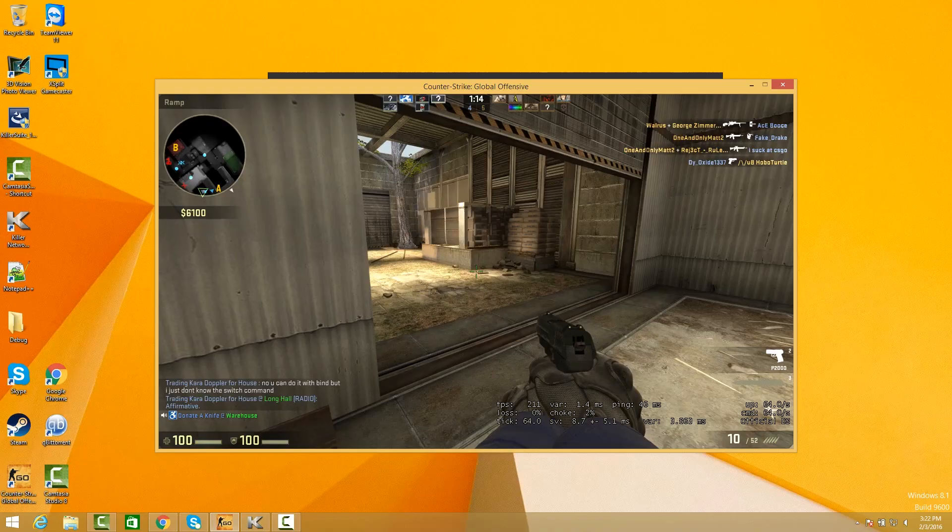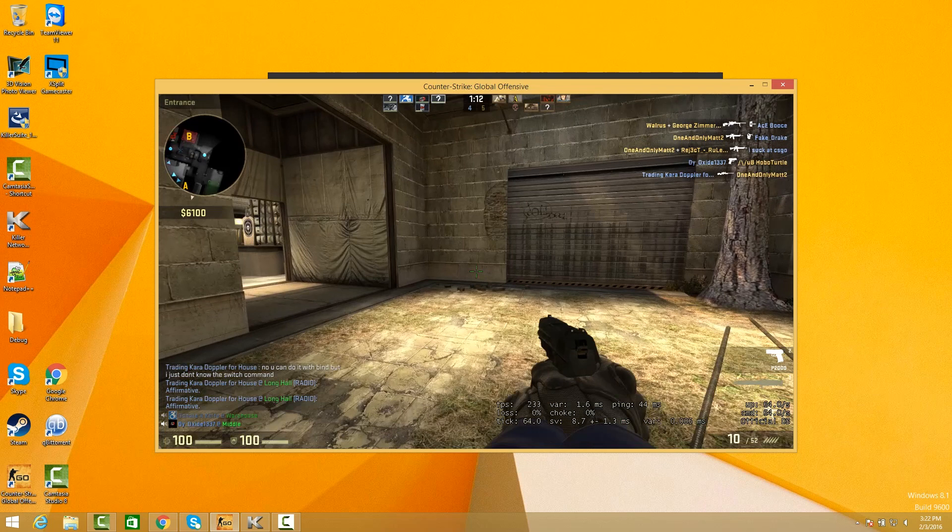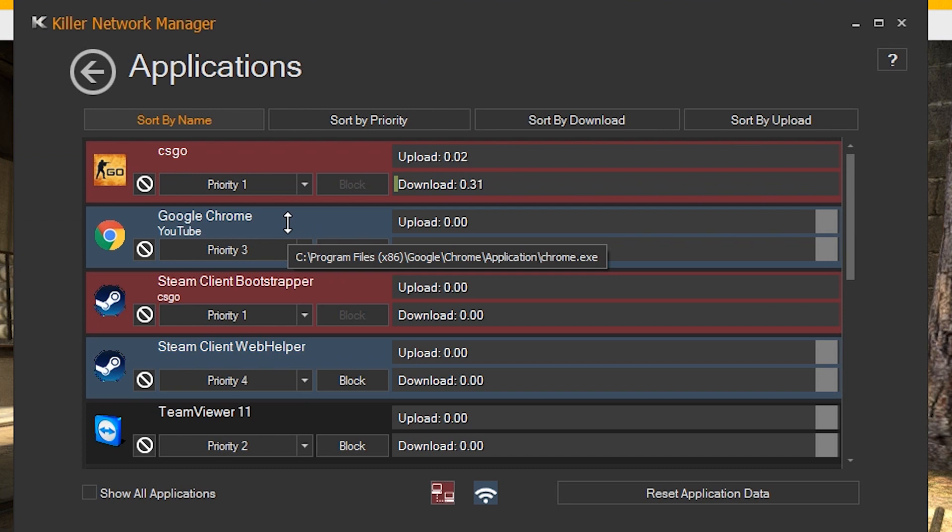Let me show you. Here I have Counter-Strike running, and in the Killer Network Manager you can see Counter-Strike is running at the highest priority level. This means it will automatically utilize your fastest network connection, which in this case is your Ethernet cable. Counter-Strike traffic is highlighted red since it's using your Ethernet cable, and it is set to the highest priority.